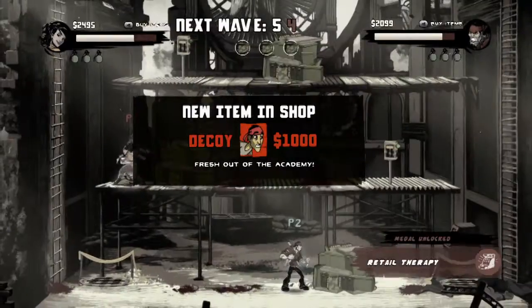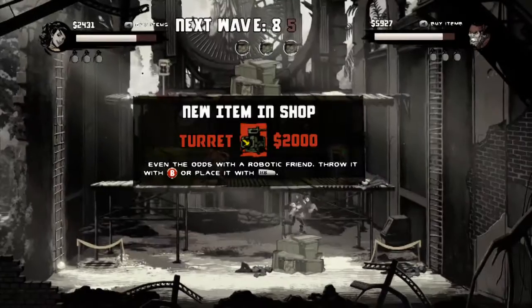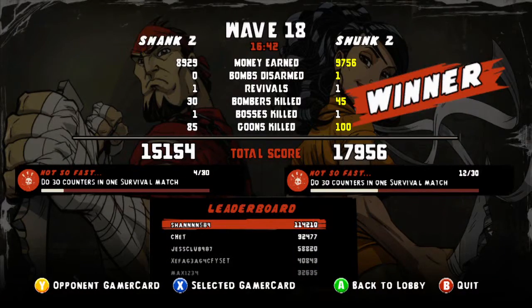Survive as many waves as possible. The better you do, the more reinforcements get unlocked. See how you rank online.